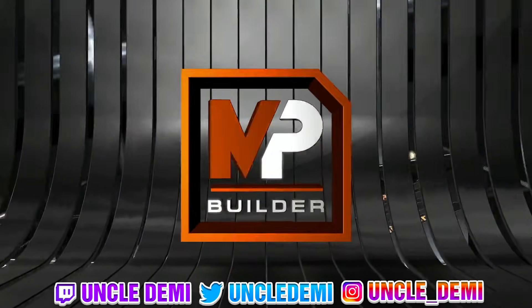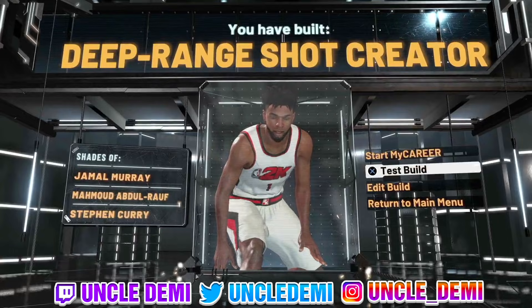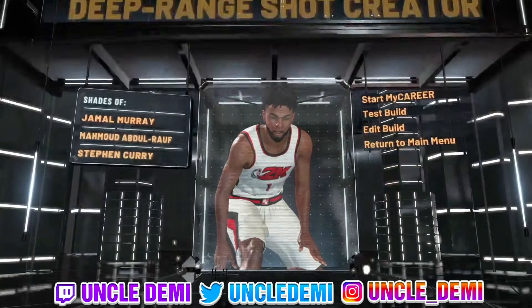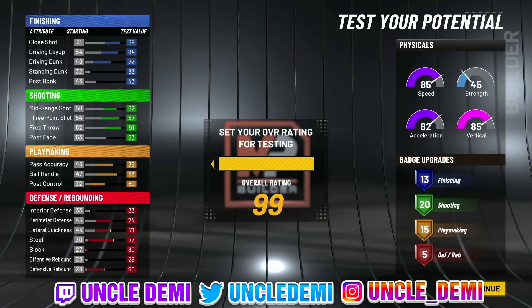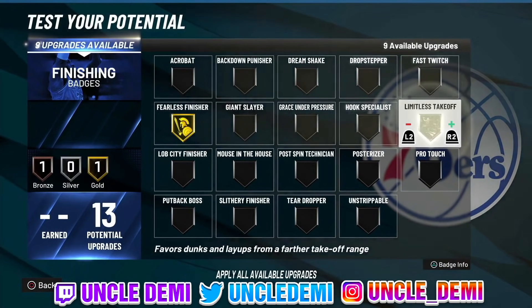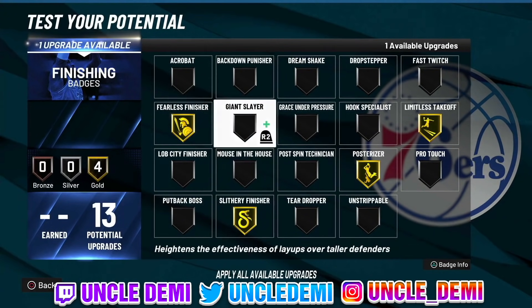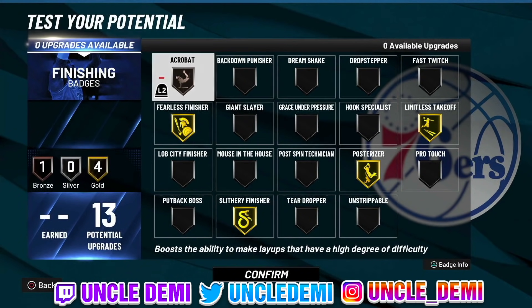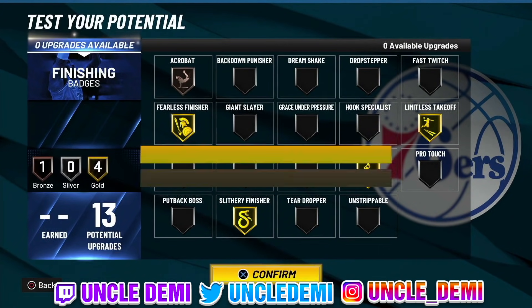Here you have it — the deep-range shot creator with contact dunks. Let's test this build out. Once we max it to 99, the finishing badges you want are fearless finisher, limitless takeoff, posterizer, and slithery finisher. Those are the big ones you want to have. You can drop in some bronze acrobat as well. That combination is going to let you finish really well at the basket.